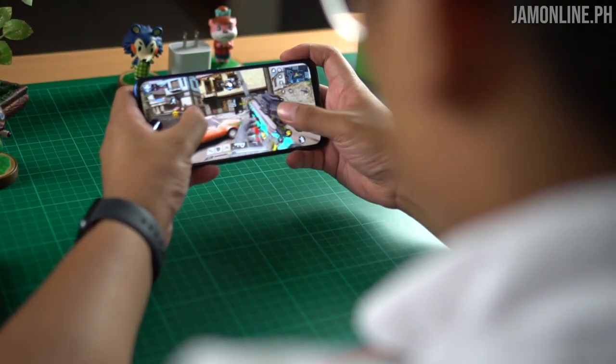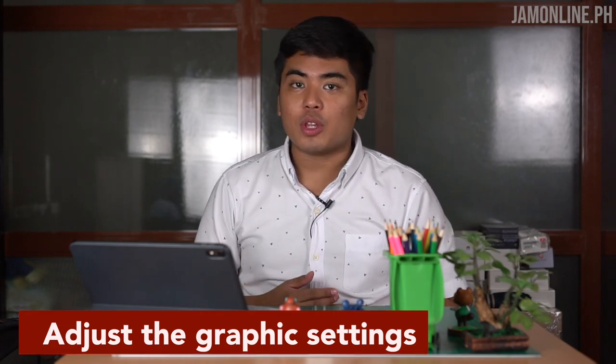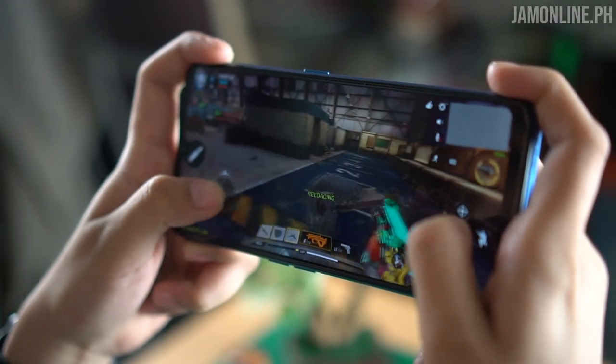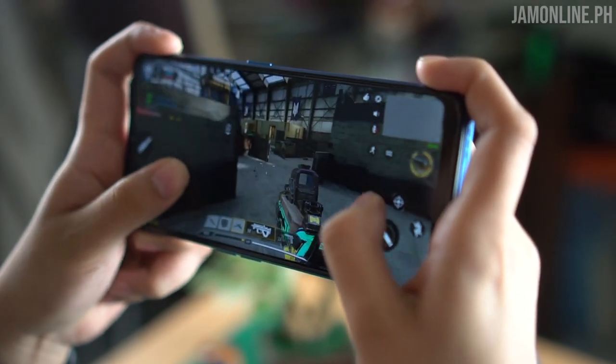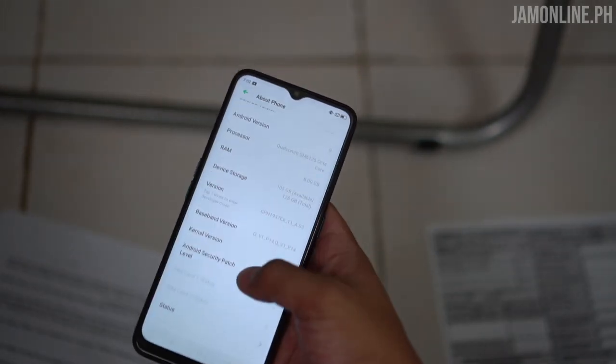I'm playing on the OPPO A9 2020 for a reason — the 20:9 display aspect ratio gives a wider, more immersive view with less buttons blocking the screen when playing FPS games. Be sure to adjust the graphic settings in Call of Duty Mobile — it's very essential. A max frame rate makes it easier to spot enemies and respond faster. The Snapdragon 665 with 8GB RAM can max out the settings in Call of Duty Mobile, and Game Boost 2.0 really helps with responsiveness.